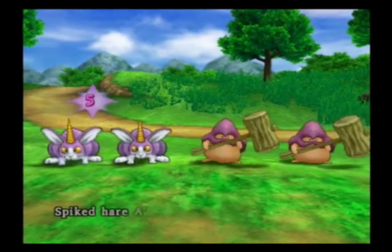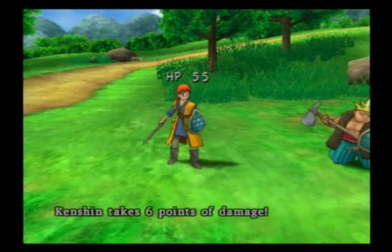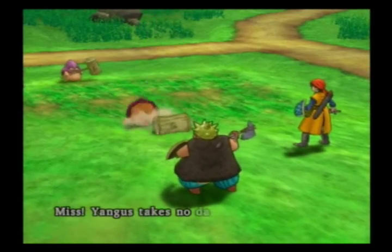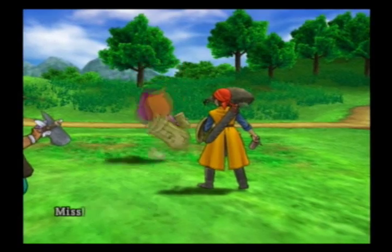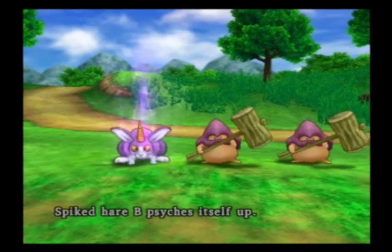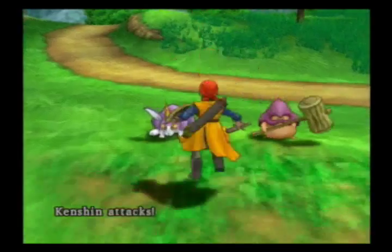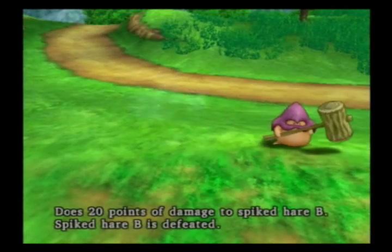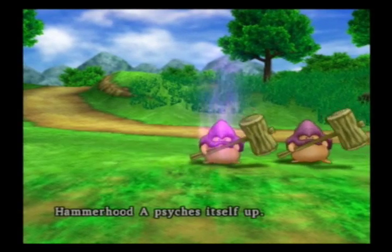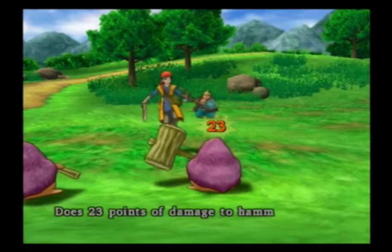Now, you see these spiked hairs here, and their weaker cousin, Bunnycorn, which we met up near Fairbury. There's a rare drop that I might want to get by fighting these guys and skippers as well. The rare drop is an accessory called the Bunny Tail. If you get that, it'll be very useful in the upcoming future, if you know what I mean. With stuff. With whatever.